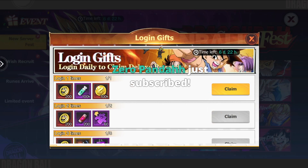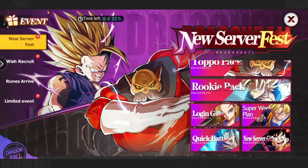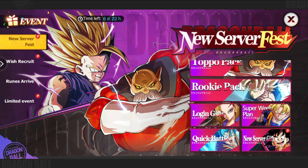Thank you for the sub. We've got a login reward — this is just awesome, it's just free stuff that we get to log into. A super plan — this is some diamonds. I mean, this can be good and can be bad. I'm personally not going to take it. I have enough diamonds, I don't really need it.